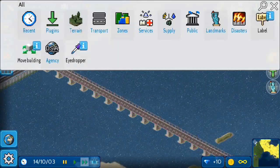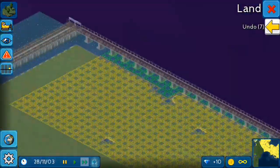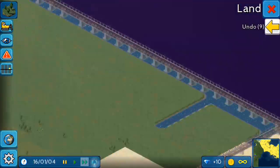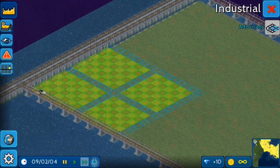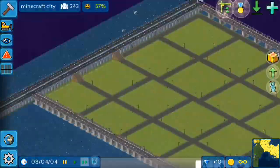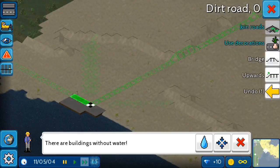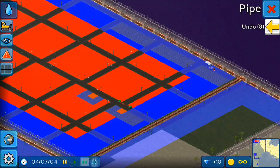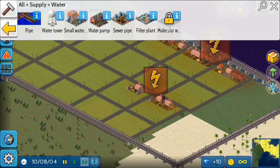Now let's fill this water area with land. Now make an industrial zone. Now let's make a water pump. All water problems solved, now let's give electricity.